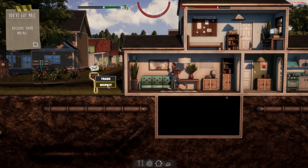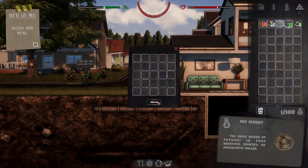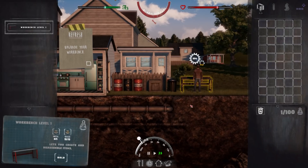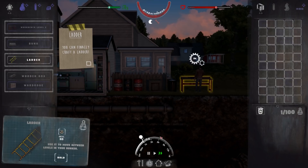We now have our mail. Inspect the mailbox — it's your window to the world, used for good and bad news and trading. Take all. We have a carrying capacity, but anyway, let's run back and craft a workbench level one. There are multiple levels of workbench. Excellent — we've now crafted one. We also need to make a ladder.